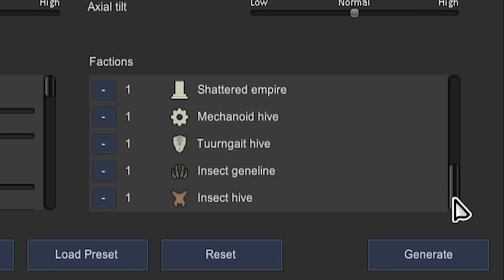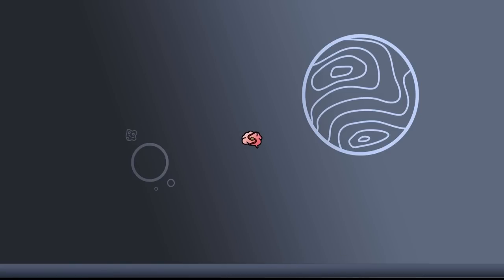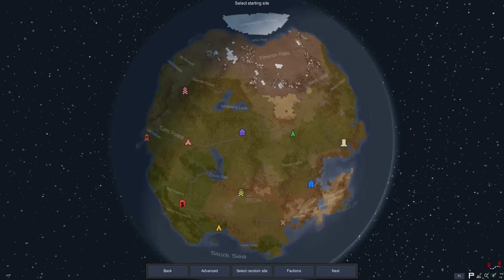We haven't had the empire for a very, very long time. We haven't had mechanoids for what feels like a long time, and we're going to need a few insects to do some nice crossbreeding with. Some nice little experimentation here and there. This is a pretty nice world map too.